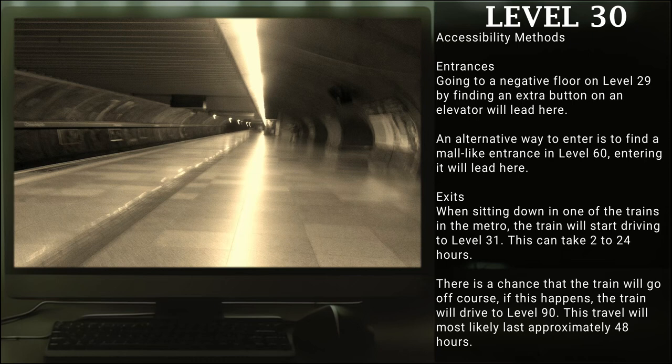Exits: When sitting down on one of the trains in the metro, the train will start driving to Level 31. This can take 2 to 24 hours. There is a chance that the train will go off course — if this happens, the train will drive to Level 90, and this trip will most likely last approximately 48 hours.